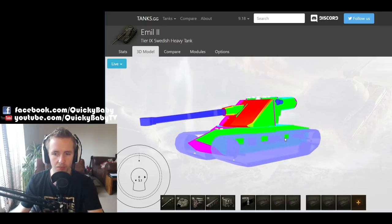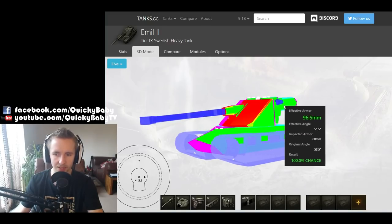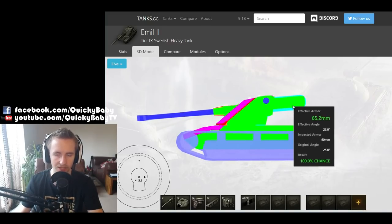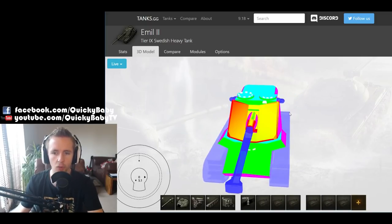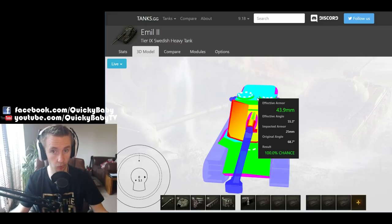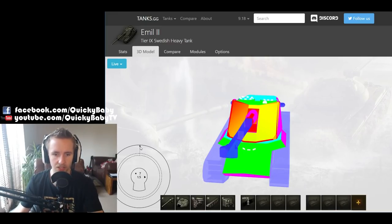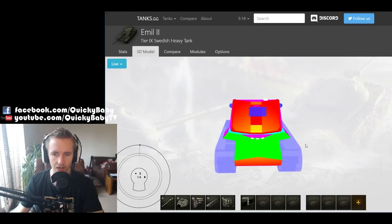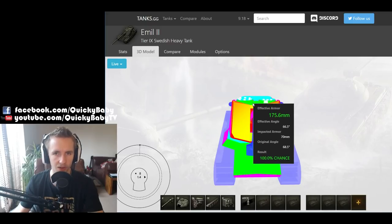How do you defeat an Emil II? First, try to get the side of the turret — the rear along that section is only 60mm, and the Emil's big head often sticks around a corner. Second, the entire top of the tank is only 25mm thick, which means any 76mm caliber gun — which all tier 7+ vehicles will have — can overmatch the top of this tank. And remember, the gun elevation is absolutely terrible, so if you get above an Emil II, it can't shoot back and you can overmatch the top of the turret.